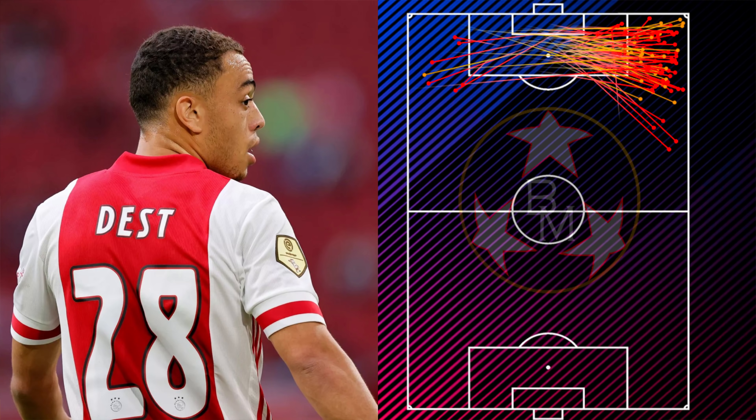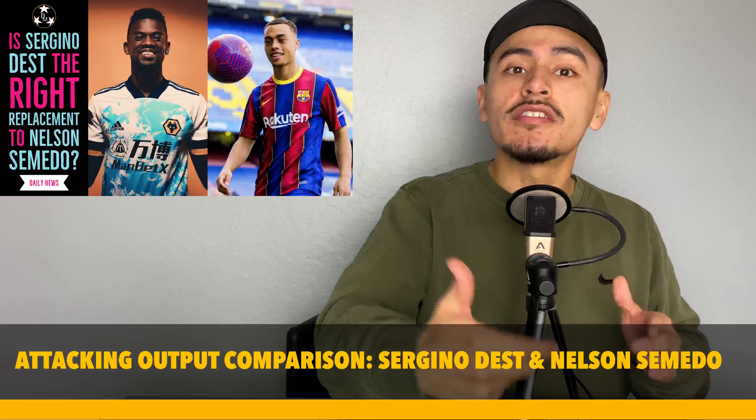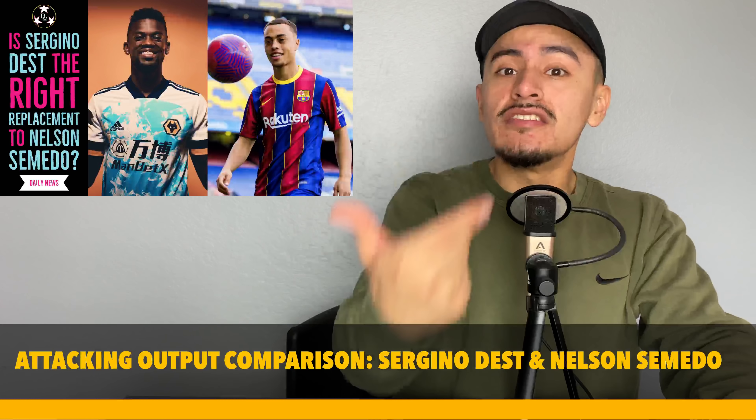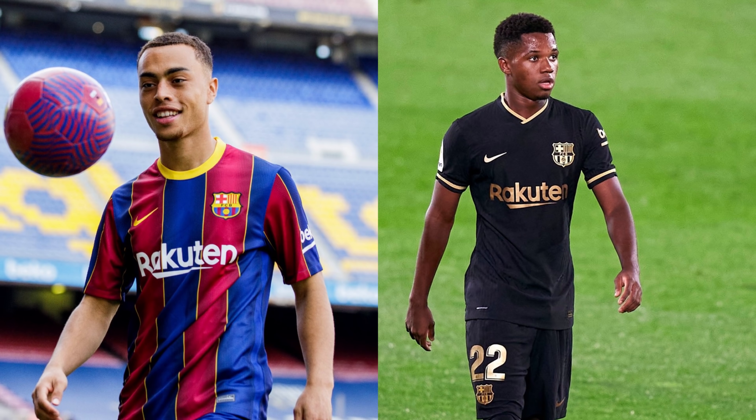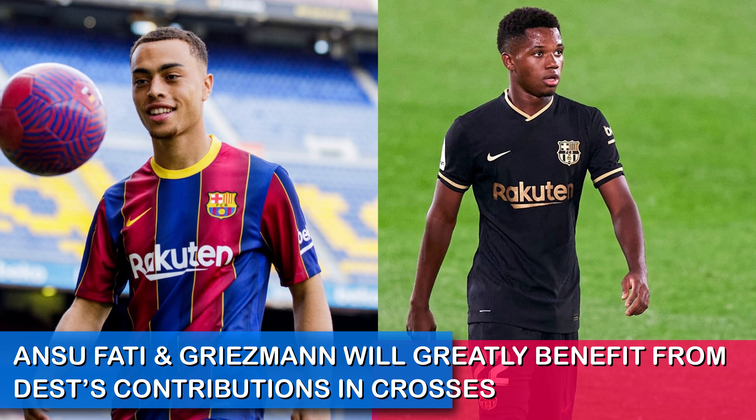Looking at this image, we get a better idea of where Dest likes to deliver his crosses. I really like what I'm seeing here — Dest takes risks on the right side, and his crosses usually land after the penalty spot, which increases chances of scoring. When we see Semedo or Roberto make crosses, they usually end up outside the box. In terms of crosses, Dest is a great upgrade for FC Barcelona — his success rate, the volume of crosses, and where he places them will be a vital part of Barcelona's game and will greatly benefit players like Antoine Griezmann and Ansu Fati.